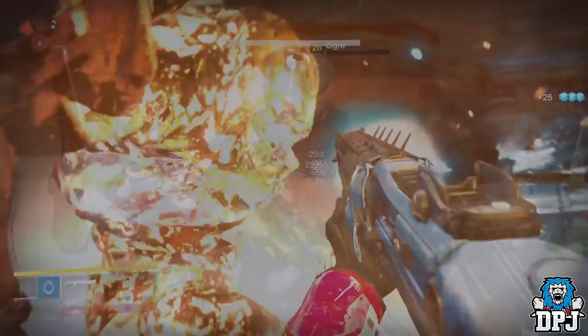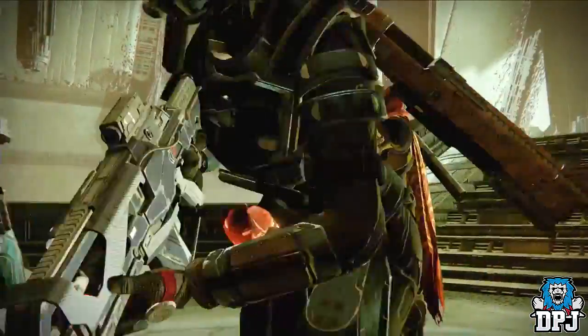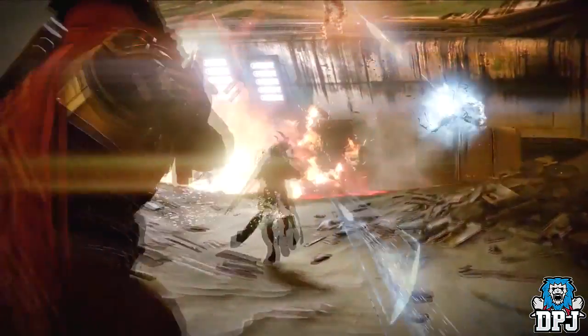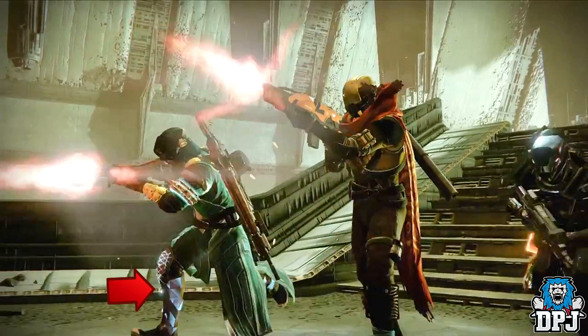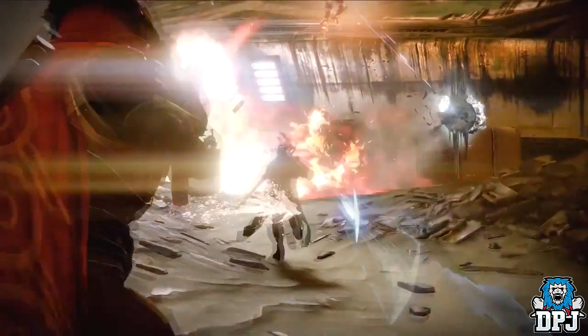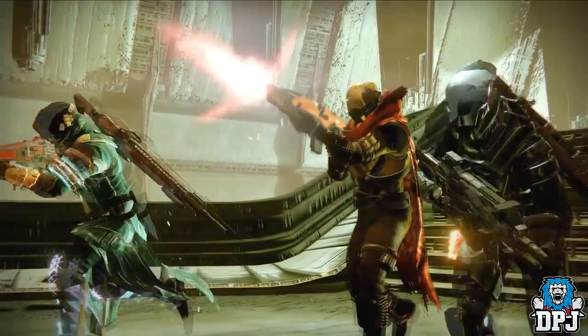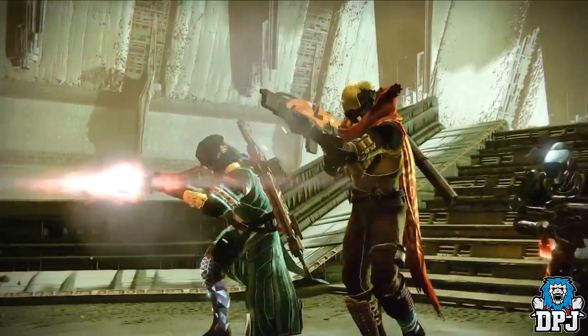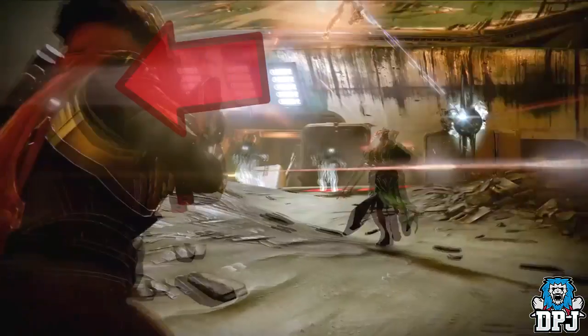At 31 seconds we see Guardians on the Dreadnought. Notice those very unique-looking Warlock boots - they look pretty badass. Does this confirm Warlocks are finally getting exotic leg armor? In my opinion it's about damn time. Also from the same scene, there's the Titan's class item - hard to spy at first, but I can confirm this is an exotic class item where the Hammer of Sol is on show no matter what subclass you're using. We can also see the new legendary mechanical shotgun, the Shepherd's Crook, on the back of the Hunter.